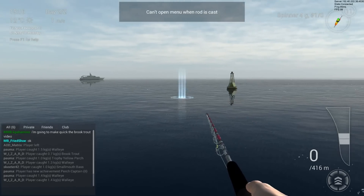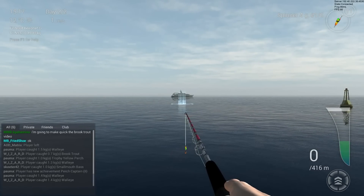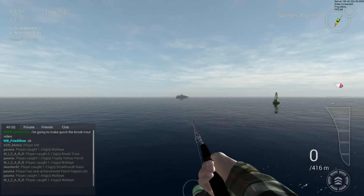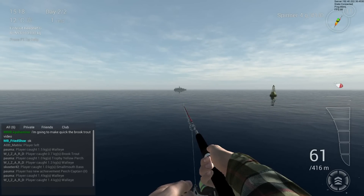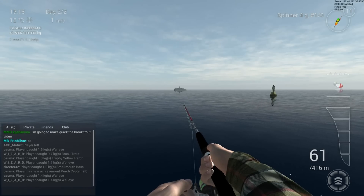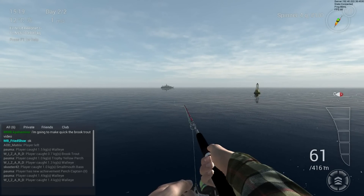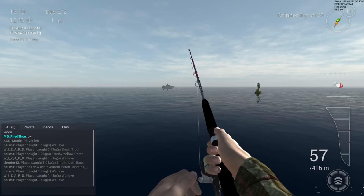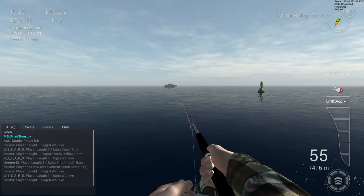I'm going to throw for a moment - let's go to the edge and throw towards the boat. With this setup I can make about 60 meters. The technique I'm using is stop-and-go, it works really well here. You don't need to worry about snags because the spinner is only 4 grams with a 1.0 hook - just reel three times, do a little strike, wait a bit, and now I'm getting into the sweet zone at 55 meters.